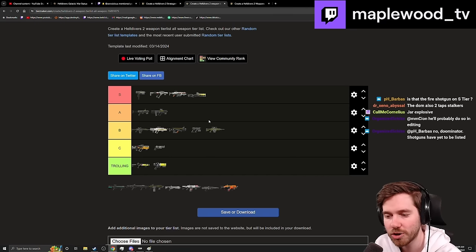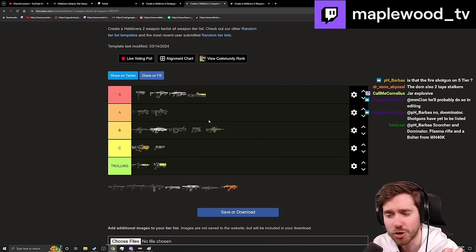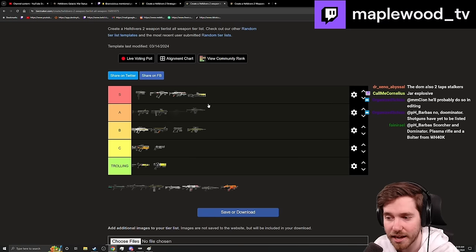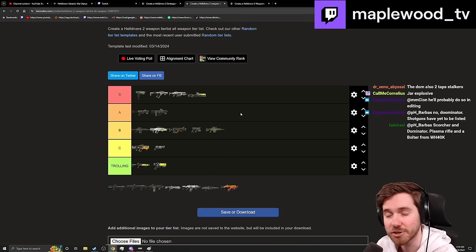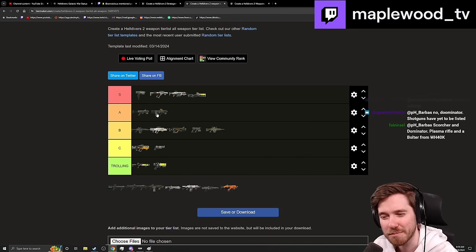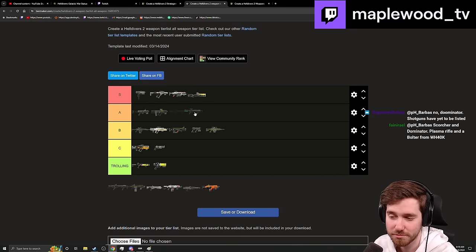The Diligence is a solid B-tier performer — a good all-arounder, but you don't always value the extra range and precision it offers. In late game, not having medium pen hurts it despite better damage per second and handling. If the Diligence Counter Sniper lost its medium pen upgrade, the base Diligence would fly up to A or even S-minus — unfortunately it stays in a light pen situation where medium-range weapons typically perform better with light pen.